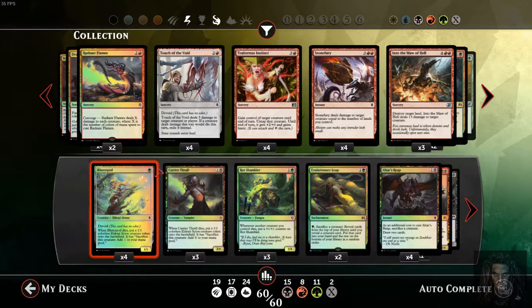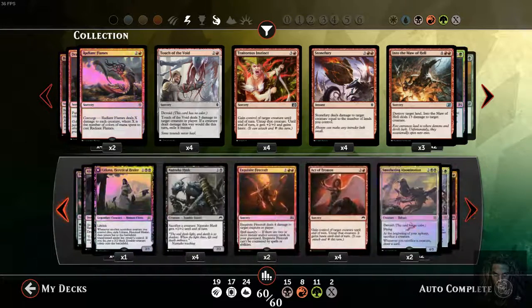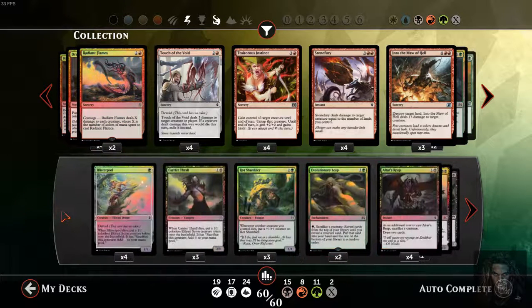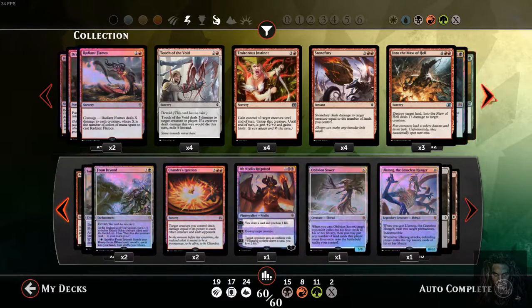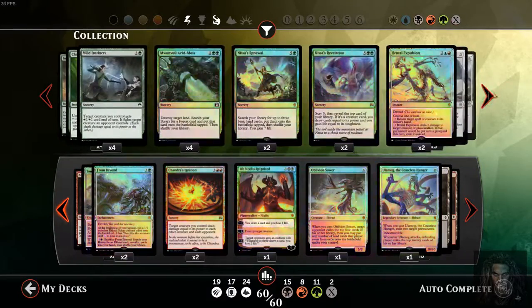So turn 1 Blister Pod, turn 2 Rot Shambler. If I draw Radiant Flames on turn 4 or 5 and the opponent has some stuff out, I can let things die, sacrifice, get tokens, and play this if things aren't going my way. Maybe they're getting a faster start and you're holding Nantuko Husk with nothing to sack. This could be what saves you from getting overwhelmed by Elf decks. Out of respect, let's go ahead and test the deck as he has it.